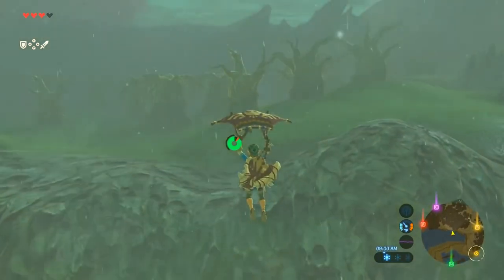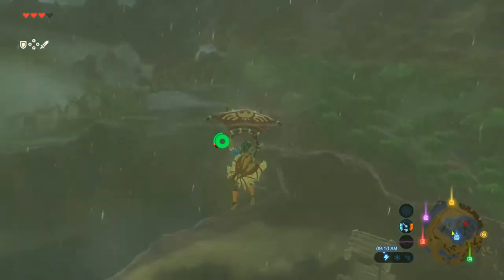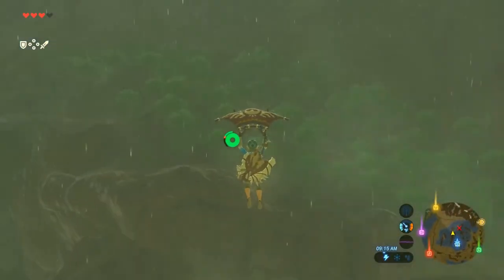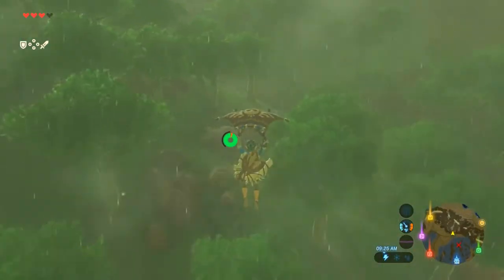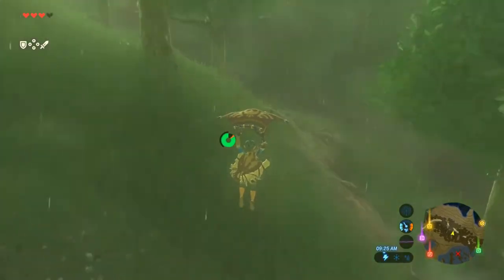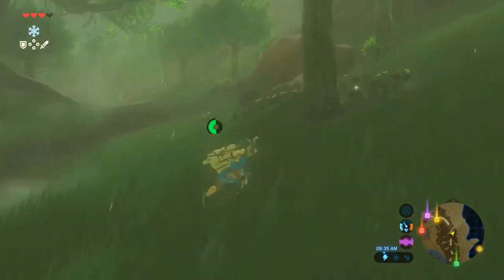As soon as I actually got myself in there, this fog crept up on me, and then the Koroks laughed, and then I restarted. So we're going to take the scenic route. I decided to paraglide to the right side where I put this yellow marker, and run up the pathway until it brings me into the Lost Woods.